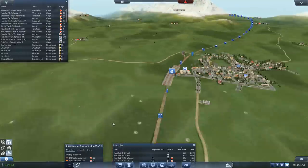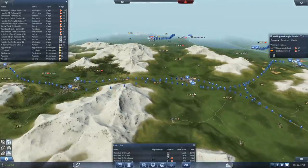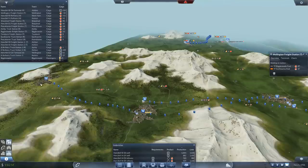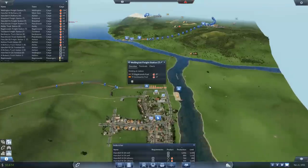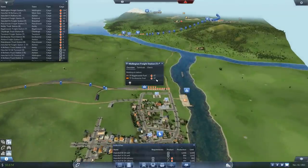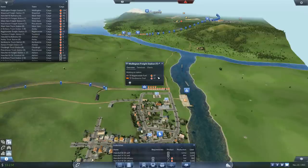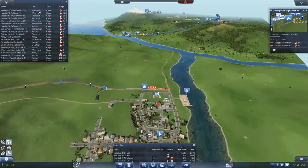Biggleswade is feeding Chudley - if we'd added Aspatria then I'd probably put another train on, but we'll leave it alone for now. Should be fine - we'll keep an eye on it. I might put that up there as one to keep an eye on, but everything else is looking completely under control. Look at Biggleswade with the passengers.